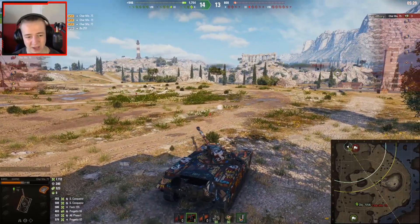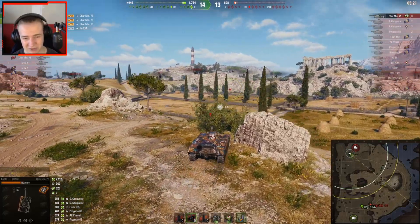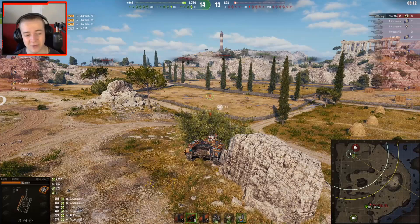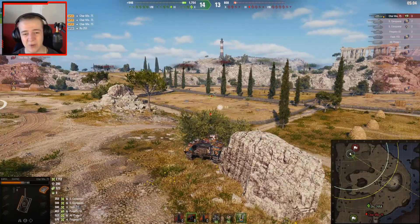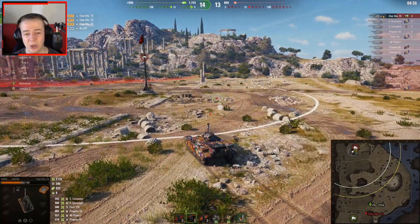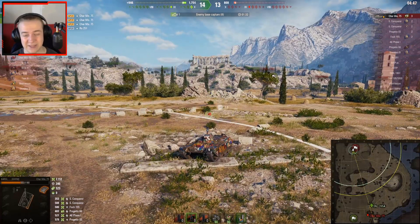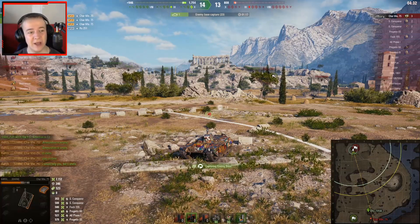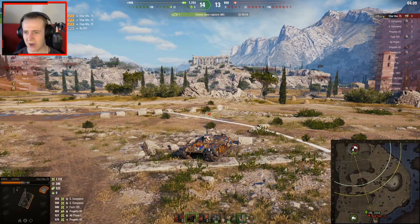The dispersion whilst moving, turning the turret, and after firing is just so much worse in siege mode. This is going to be a really good tank for players who know when to enter or exit siege mode. Carol clearly knows what they're doing — they already have two marks of excellence within about two weeks of the tank coming out. You have to decide: is losing the camo, view range, and gun worth the increased speed?